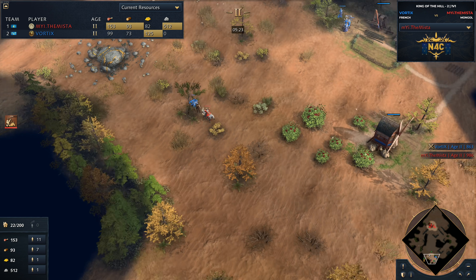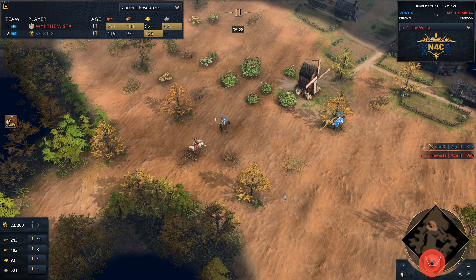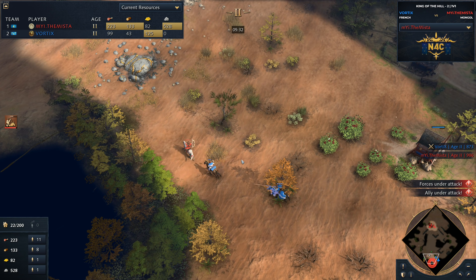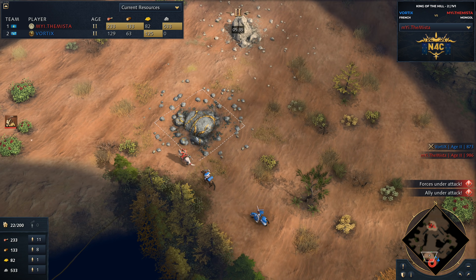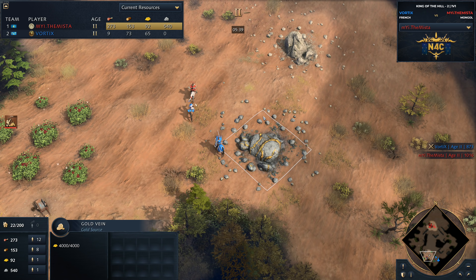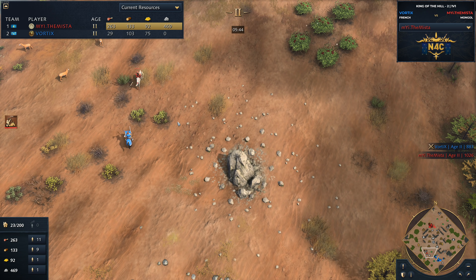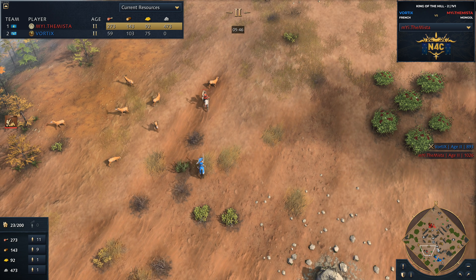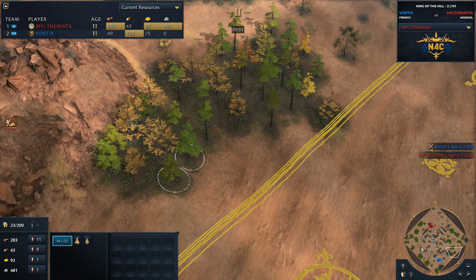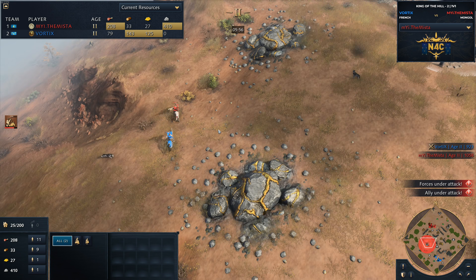I think that's a consequence of the map as well. In this situation, Mister has picked the Mongols on a rather closed map. Typically on a map like this you would see the Holy Roman Empire, the Chinese, the Delhi, or the French. But the Mongols on a closed map is a civilisation that doesn't get the full advantage of its bonuses. You can very easily wall the Mongols out, so they can't do those cheeky little raids that they love to do. It's very easy to wall on a map like this and very easy to control the narrative — preventing your enemy from attacking you where you don't want them to.